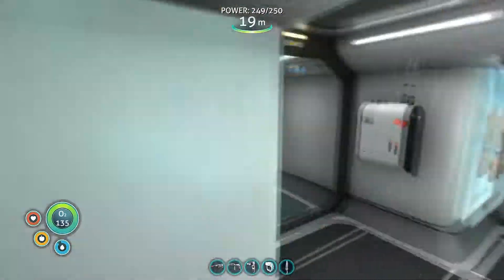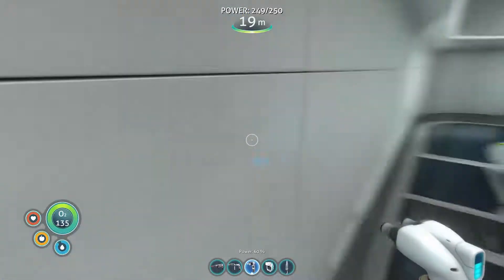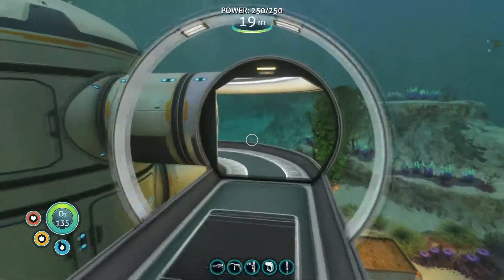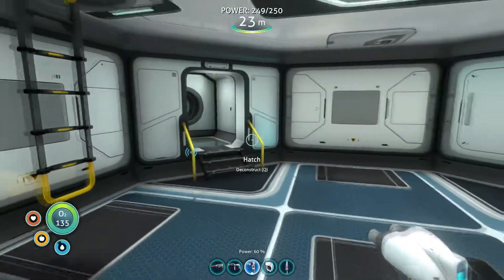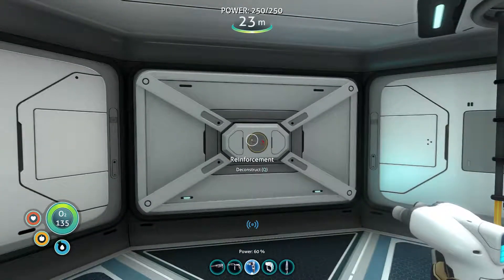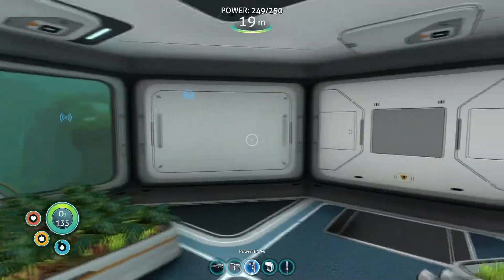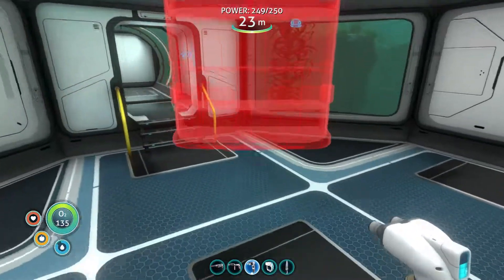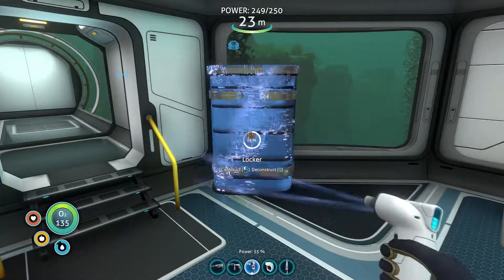I moved the reinforcement over to here, and I'll put one more on this corner, then maybe a window so we can see out towards the base as it expands. It's time to upgrade our lockers and start moving stuff down here — we have an entrance right there. I might move this reinforcement up, but okay — we're going to go with the big lockers now finally.